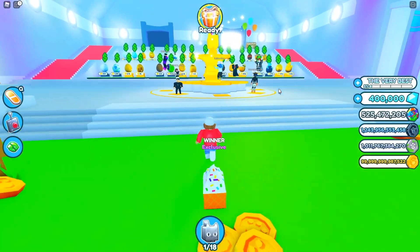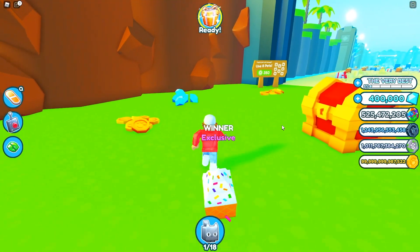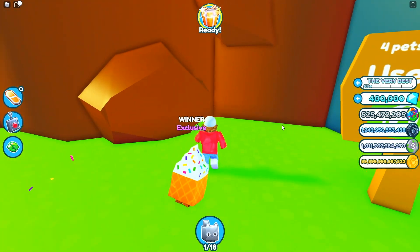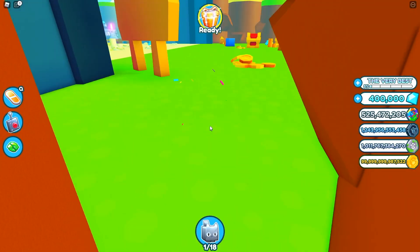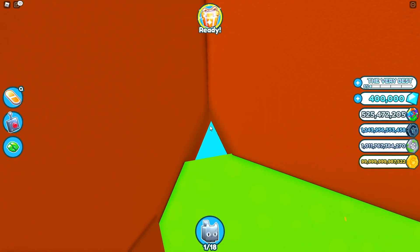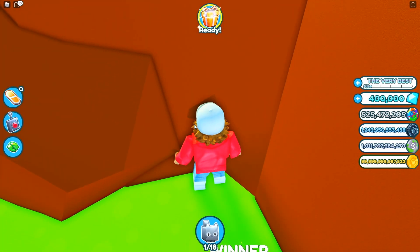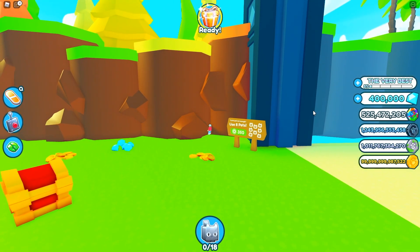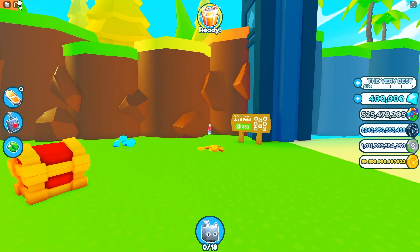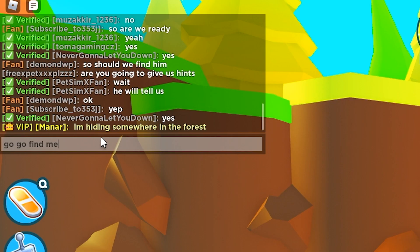I'm starting to hide right now. For round one the reward is only 250 million gems, so I'm keeping it a little easy — hiding in a corner in the forest. I try to glitch in a bit but this is the best I can do. I tell the players I'm hiding somewhere in the forest.